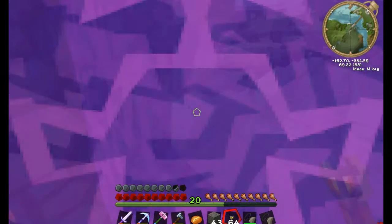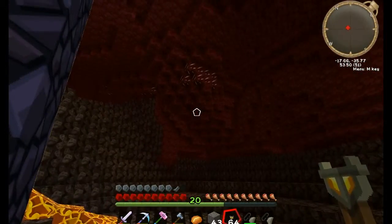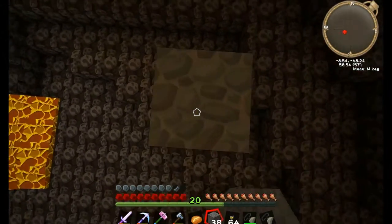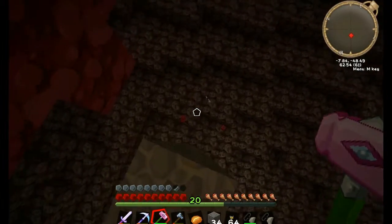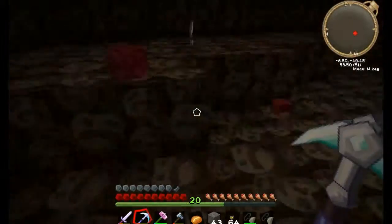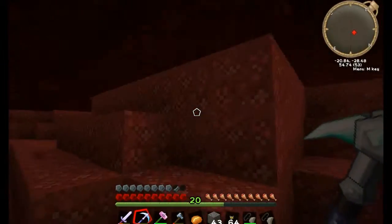Hopefully there's no damn ghasts — I hate those freaking bastards. When you break the blocks you get hurt too. Oh yeah, there's some quartz up there, let's get up there and start chipping away. There we go! I already hear the ghasts. I got that, let's get down. I don't think I really need any netherrack or soul sand because I have a bunch already. The main thing I need from here is nether quartz, so I'll just keep digging this stuff out.